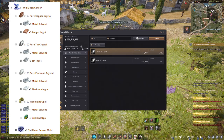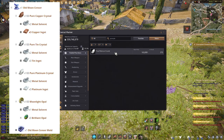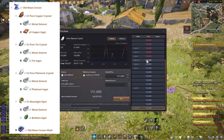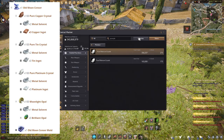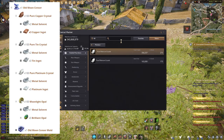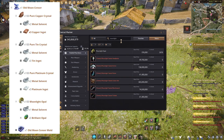Pure Platinum Crystal can be created by heating two Metal Solvent and three Platinum Ingot. Moonlight Opal can be created by heating one Metal Solvent and three Brilliant Opal. Since I don't want to go through the hassle of crafting Pure Copper Crystal, Pure Tin Crystal, Pure Platinum Crystal, and Moonlight Opal, I just bought it all from the central market.